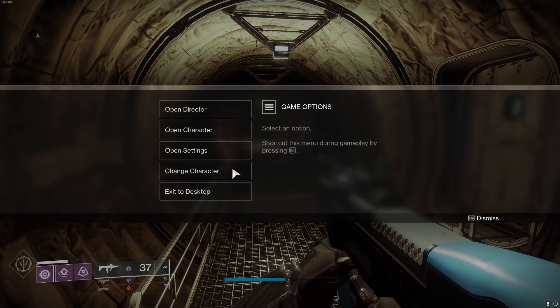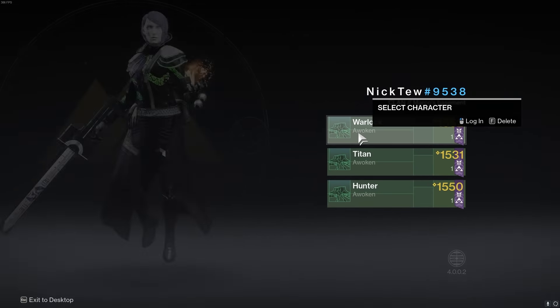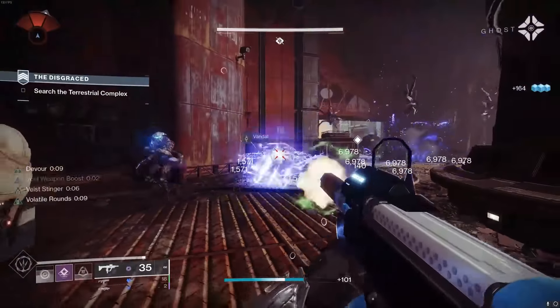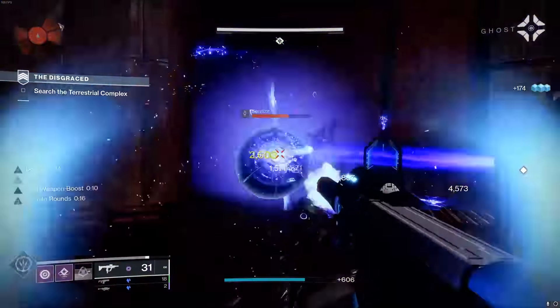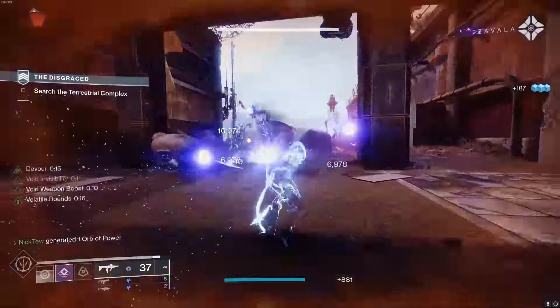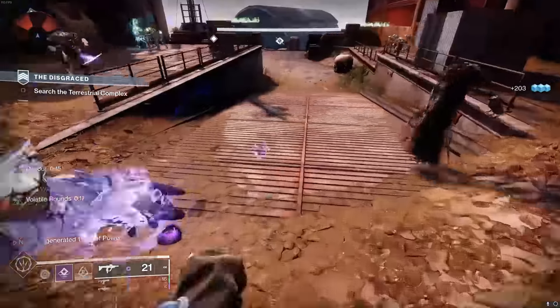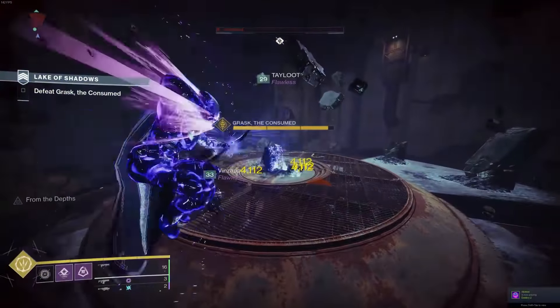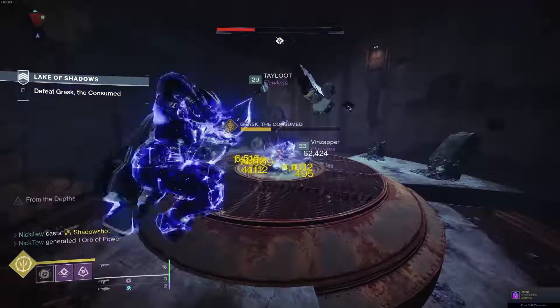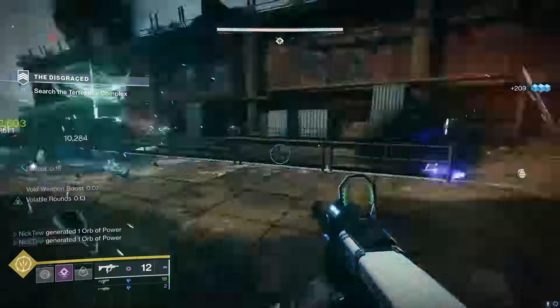Have you ever been playing on your hunter and thought to yourself, I really wish that I was playing a warlock right now? Today I'll be showing you guys how you can get the best of both worlds by basically turning your hunter into a warlock with near unlimited grenade spamming, on-demand invisibility whenever you want it, insane ad clear, crazy amounts of survivability, as well as having access to the single best damaging super in the entire game. This is probably the best hunter build that I've ever used to date.